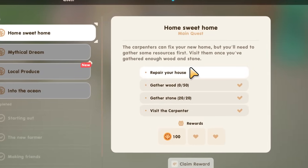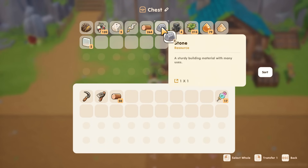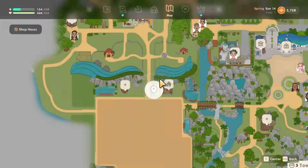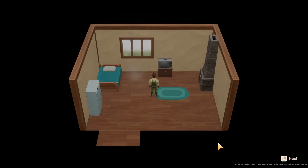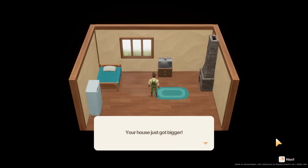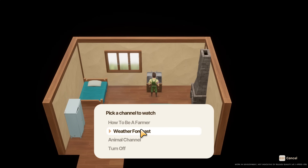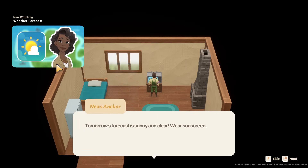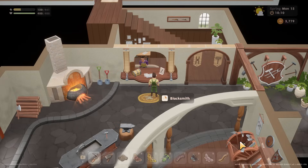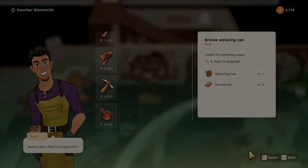Tip twelve: repair your house as soon as possible. This is one of the first quests in Coral Island and only requires gathering resources — no money needed. Doing this will unlock the TV, which lets you check the weather forecast. In Coral Island you do not start with a working TV since the house is a bit worn down. Knowing the weather means you can plan ahead for tool upgrades, fishing, or whatever you want to do with your days.